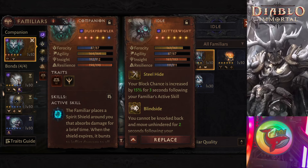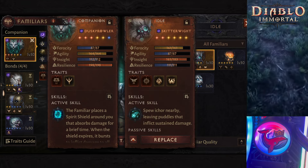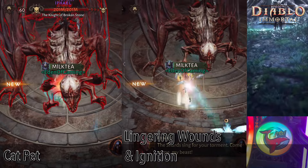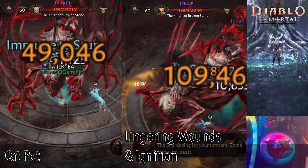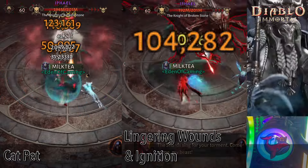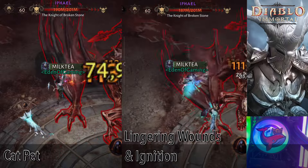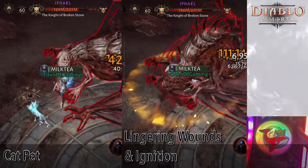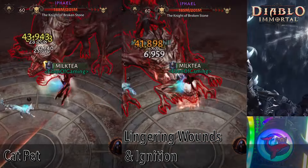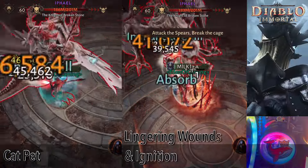Versus my Dustbreaker, which does little damage but is mostly a Shield pet. We're going to test it out on a Heliquarri boss and find out just how much HP my run with the Cat Pet will have left versus my Skitterite pet, the DPS pet.